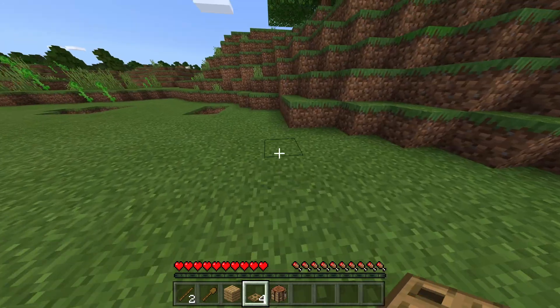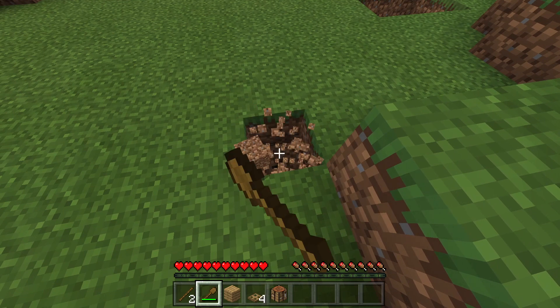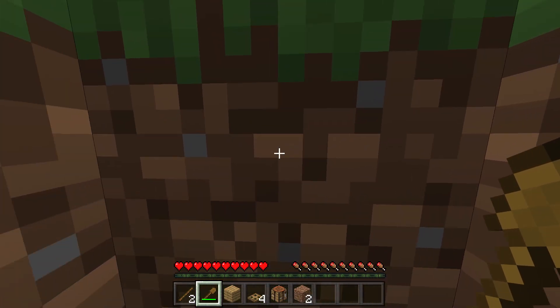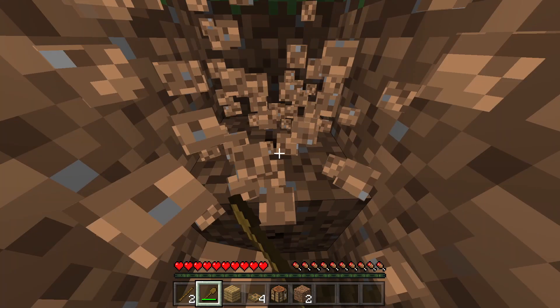Now that you've got all that, find your starting location. Dig two blocks down — that's one. Then dig five that way, six that way, six that way, and back to the start. You'll have a moat.